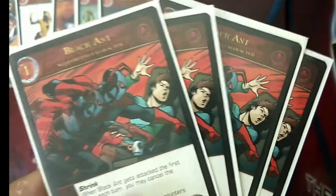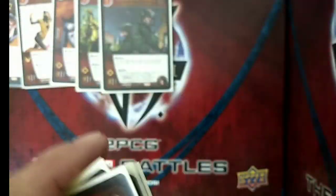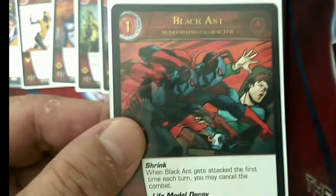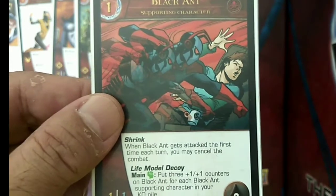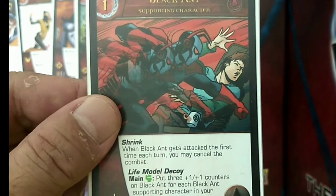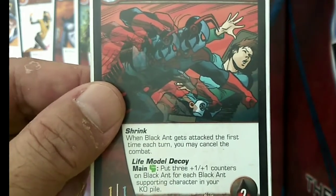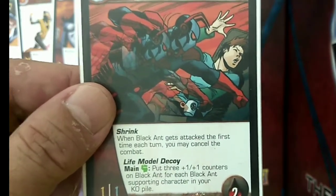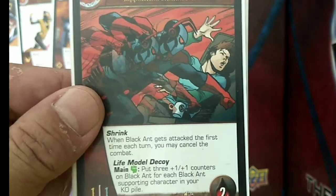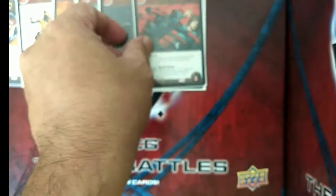We have also included 4 copies of Black Ant. We were deciding between Ant-Man and Black Ant, but with his 2 health, Black Ant is a better option for Mimic. Black Ant is a 1-drop with 1 attack, 1 defense, and Shrink — when Black Ant gets attacked the first time each turn, you may cancel the combat. He also has Light Model Decoys — during the main phase, you may pay 1 green power symbol to put three plus 1/plus 1 counters on Black Ant for each Black Ant supporting character in your KO pile. His 2 health means you can use his Shrink again on the next turn if he gets stunned.